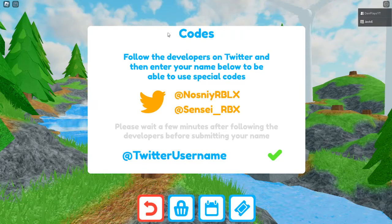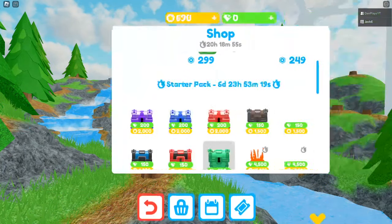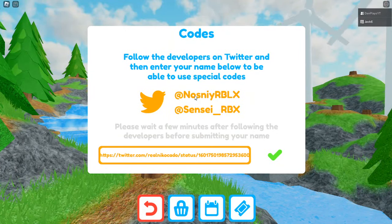Apparently there are some secret codes in Super Golf. What you're going to want to do is find the shop button — it's super simple to find. Go to the codes section and put in the first code.